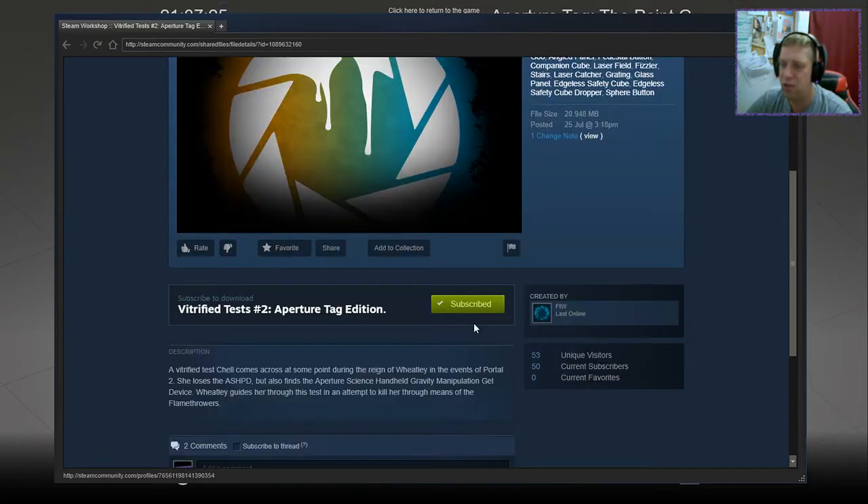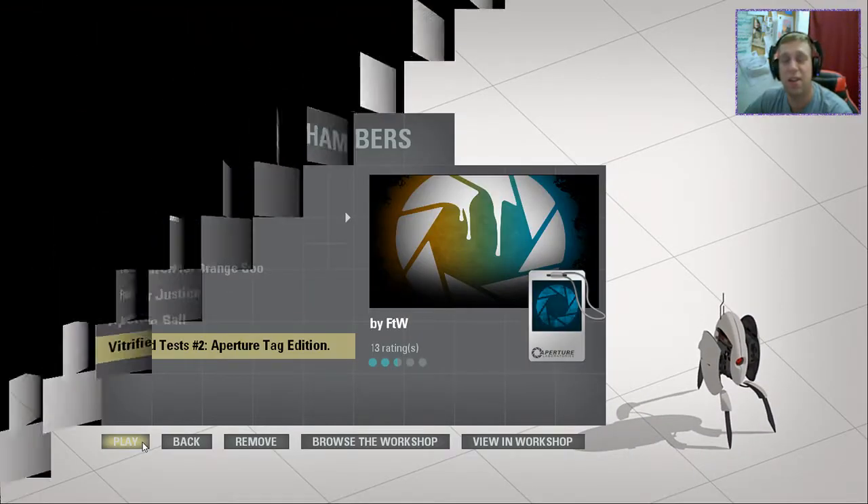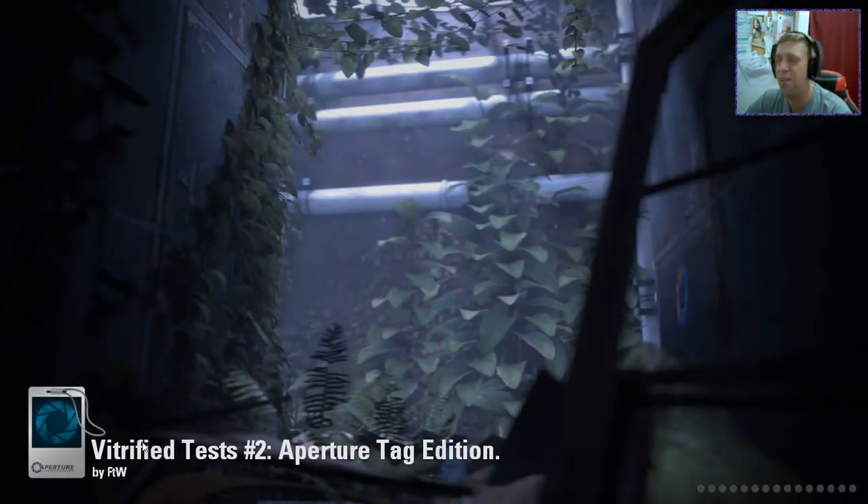A vitrified test shell comes across at some point during the reign of Wheatley in the events of Portal 2. She loses the ASPHD — the Apsoscience Portal Handheld Science — but also finds the Apsoscience Handheld Gravity Manipulation Gel Device. Wheatley guides her through this test in an attempt to kill her through means of the flamethrowers. This does not sound like it's going to be fun. However, let's jump in.